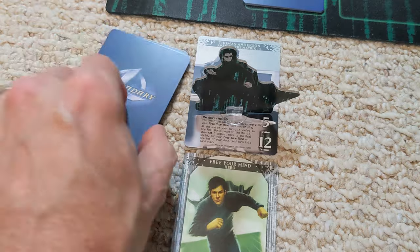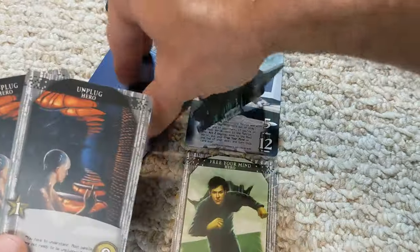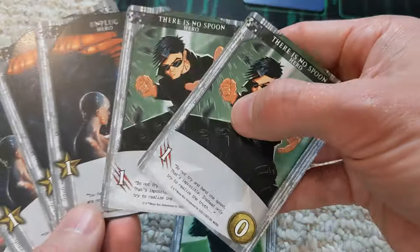We're going to start by drawing six cards for Neo: one, two, three, four, five, six. Neo has four recruiting points and a couple of attack points.